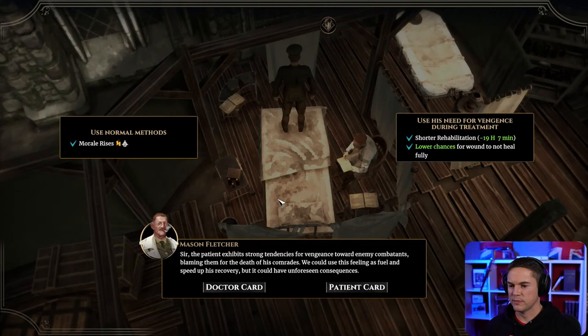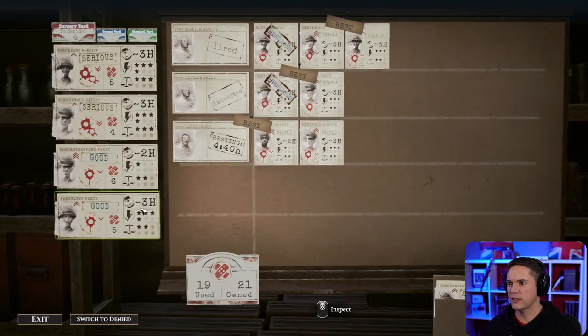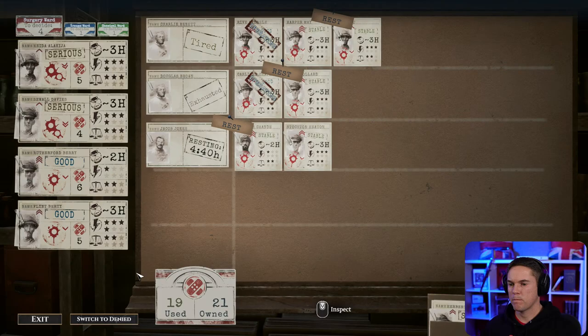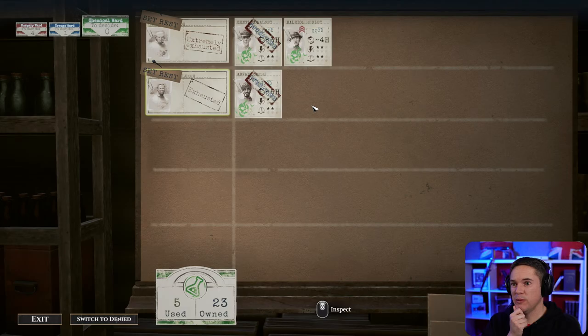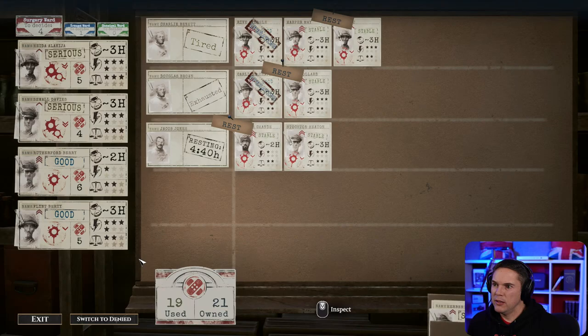This is a trauma patient — he exhibits strong tendencies for vengeance towards enemy. Let's take advantage of that. Dr Arno Altman awaits new assignments — I haven't been checking this out. These are just one-stars. Let's go into one of the other ones first — extremely exhausted, going to put a rest in there. In the trauma ward — trauma's okay, apart from someone serious coming in. They're not too long though so I think we can fit them in.